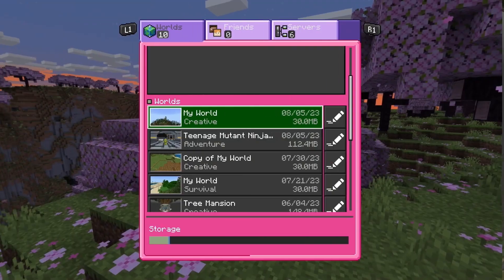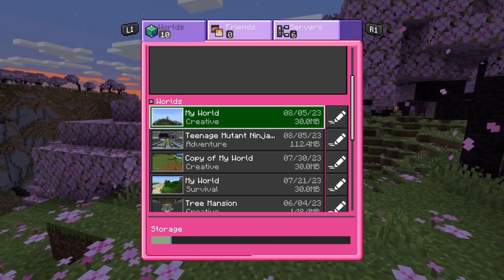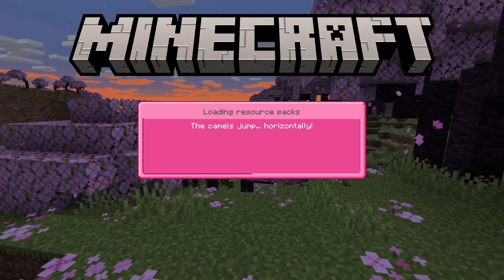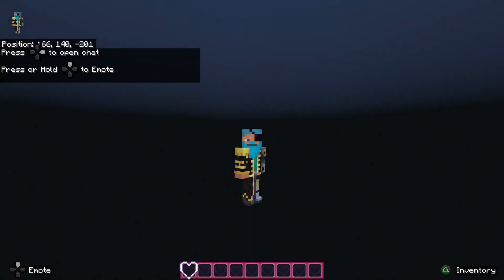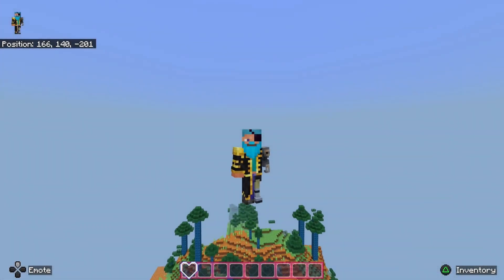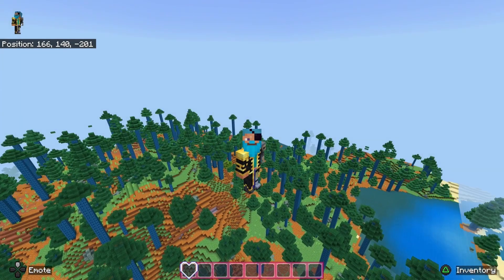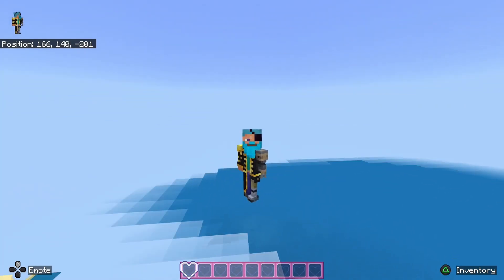With the formalities out the way, we return to a nice pink cute little UI overlay. Getting the world loaded up, let's see if this is going to carry on into the world. It's quite a cheap pack at £2.49 — 490 mine tokens. We already get a completely different experience with these colors around us as the world loads.